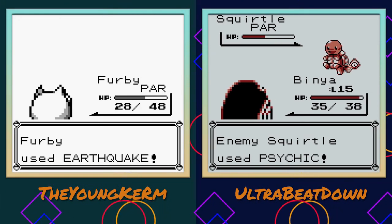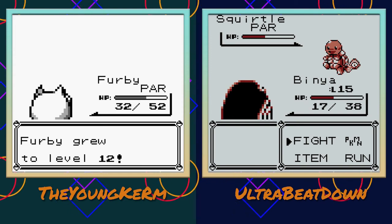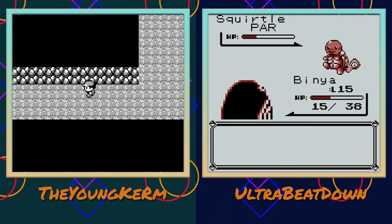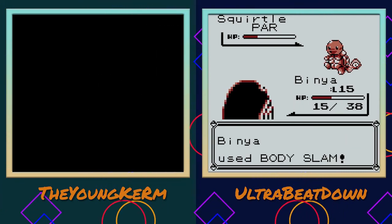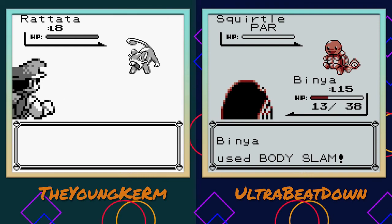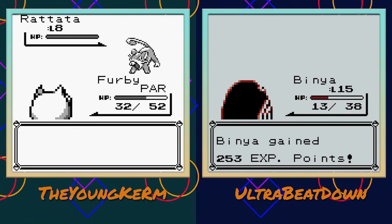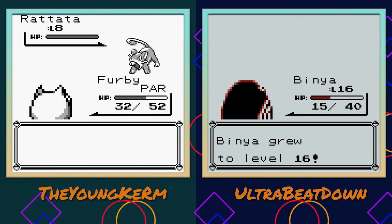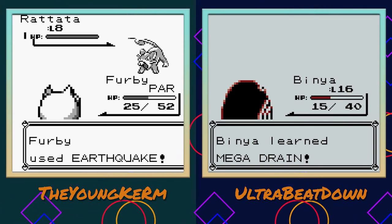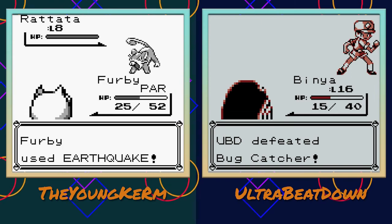Squirtle using Psychic - that's sick! Any Psychic Pokemon could - it doesn't matter what it is, it's going to be overpowered. Psychic in Gen One is the most broken thing in any game. Mega Drain - that's not bad, Venonat, that's not bad actually.